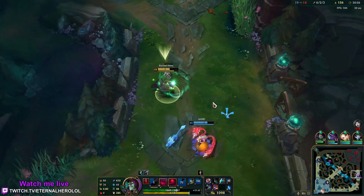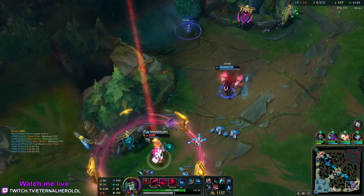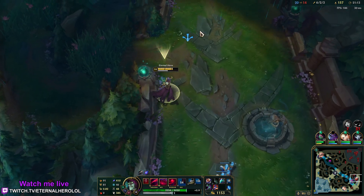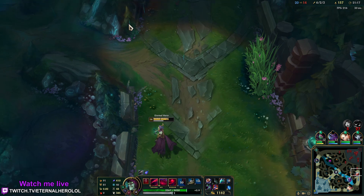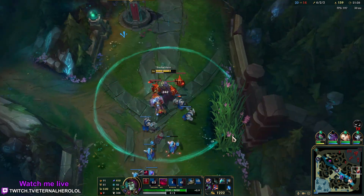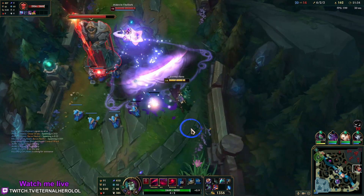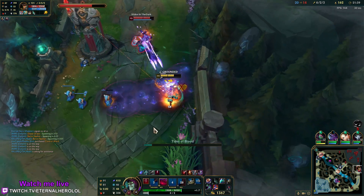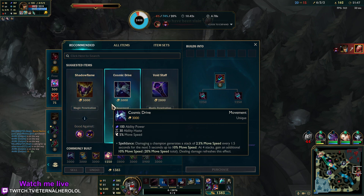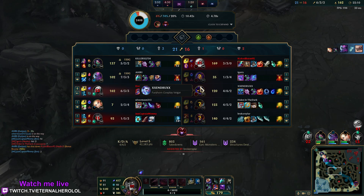That E just countered me. I overstayed. Next I'm getting Cosmic Drive which also grants movement speed. But before that I think some additional magic pen could help. It feels like I could benefit from an Hourglass. I thought Shyvana was going tank-like — her HP wasn't dropping fast. She's not truly tanky, it's not even AP Shyvana. AD is the most meta now.